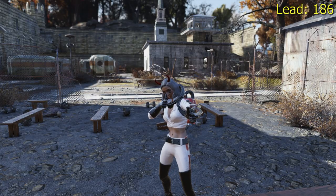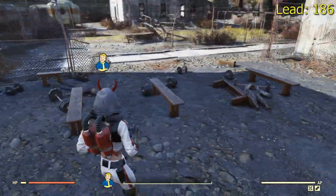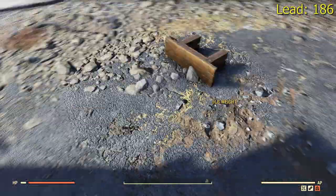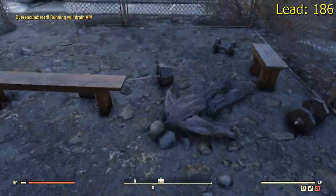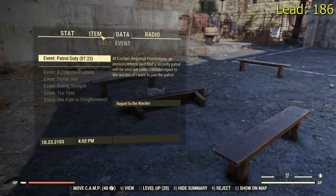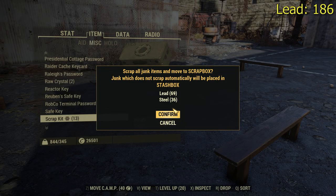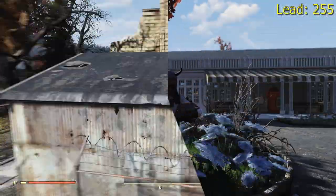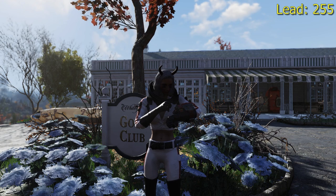Once you clear out the entire place, right behind you in the middle of the courtyard is going to be a ton of weights in the ground. Go ahead and pick them up. All these weights combined with all the tin cans we picked up in the beginning will generate nearly 69 lead and then 36 steel, which is great for making ammunition. Now that we've already collected a few hundred lead, that should be enough to get you through a lot of ammunition.